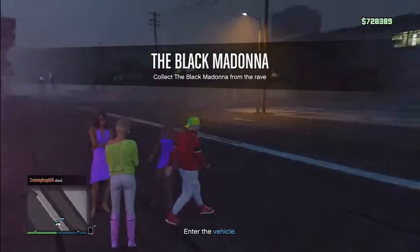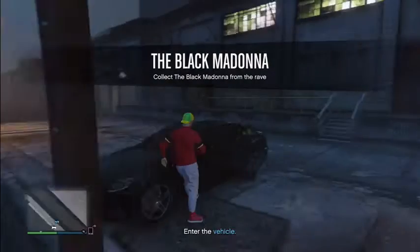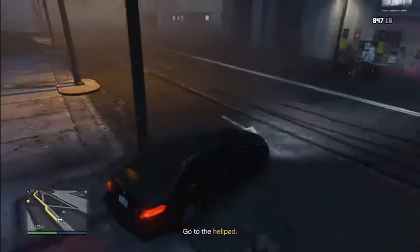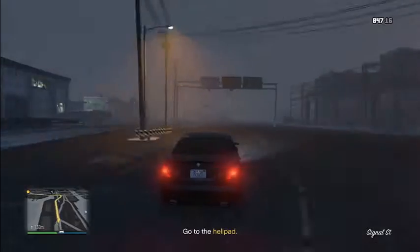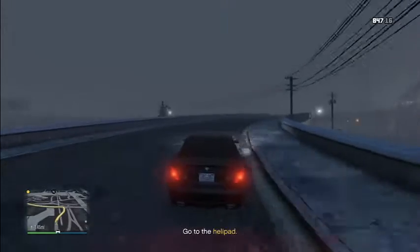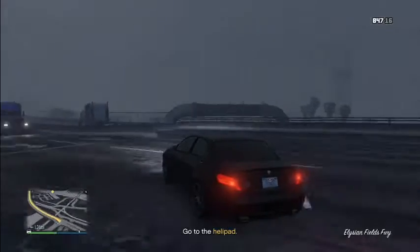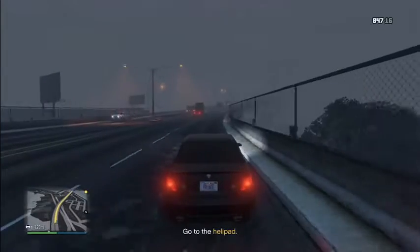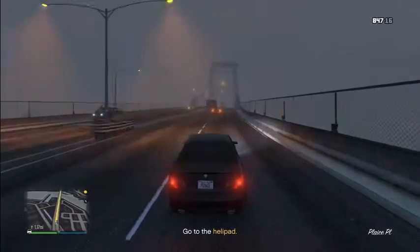Alright guys, I'm really sorry about this, I'm going to have to do this mission quick. For some reason it's taken me straight into a mission. I need to go to the helipad — you can watch me do this, this should be quite interesting, it's something I haven't done before. When I get back to my nightclub I'll show you around. We'll just do this mission quick and then I'll show you around my nightclub when we get back.